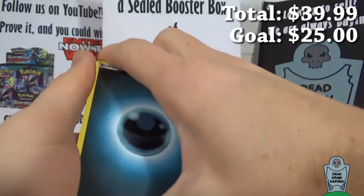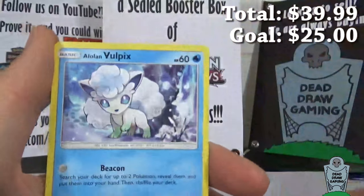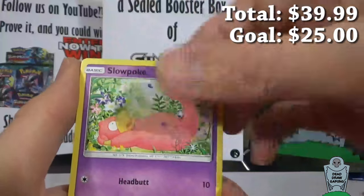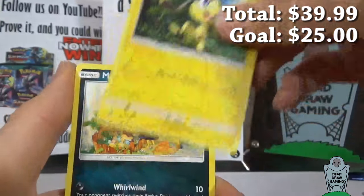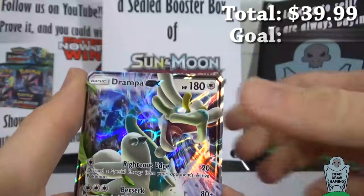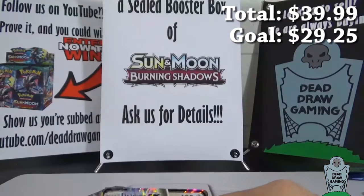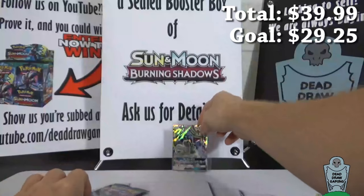I have seen several collection boxes open where they've gotten nothing, so I guess that's possible. But our luck is going to be good tonight, I can feel it. Slowpoke, Machop, Helioptile, Murkrow, Reverse Hollow is a Carvanha, and we've got a Drampa GX! Not necessarily the GX we wanted, but a GX nonetheless. So we've got our one.